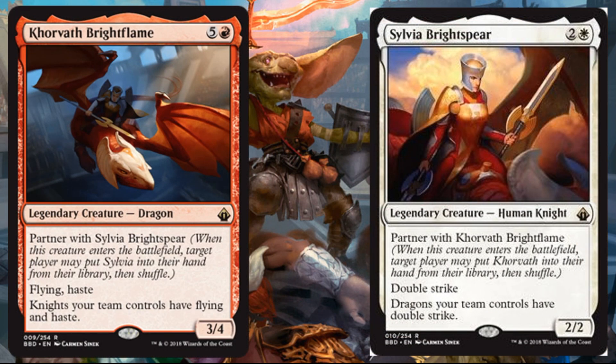Korvath Brightflame and Sylvia Brightspear — these were revealed today on Twitter by Patrick Sullivan and Cedric Phillips. Korvath Brightflame: red and five, legendary creature Dragon, rare, three-four. Partners with Sylvia. Flying, haste. Knights your team controls have flying and haste. Sylvia Brightspear: white and two, legendary creature Human Knight, two-two. Partners with Korvath. Double Strike. Dragons your team controls have double strike.